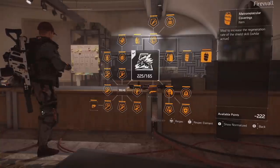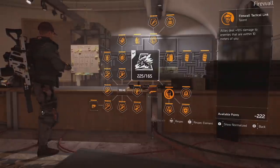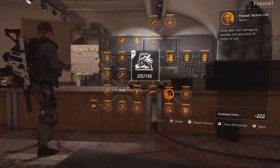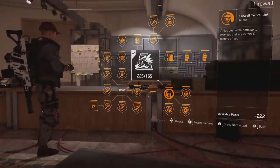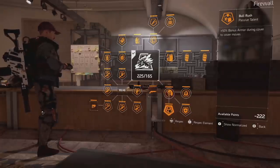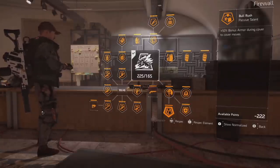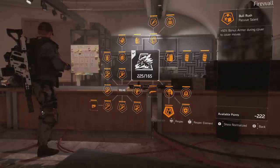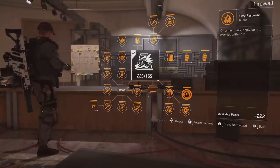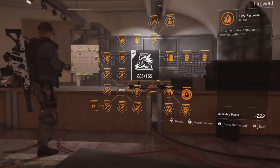Allies nearby you all deal extra damage — the fantasy is one guy with a shield coming in and everyone grouping around following the shield carrier. 10% damage is nothing to scoff at; that's a lot, and applied to the whole team it can be pretty powerful. There's also a cover-to-cover bonus armor node, allowing you to use cover-to-cover movement to get in close from far away. Note: the available points showing negative is a dev build issue — they cheated their way into having everything and the game doesn't display it well.